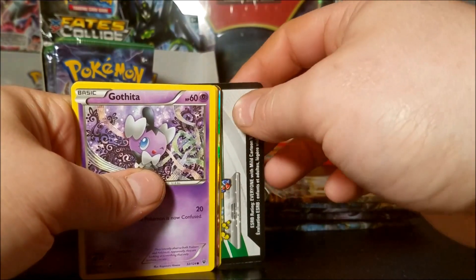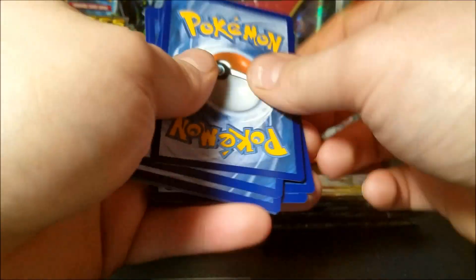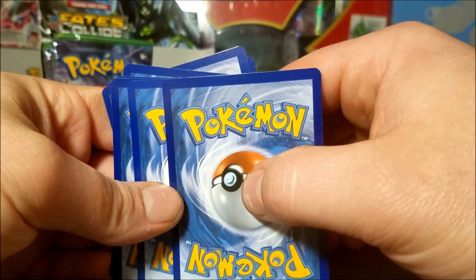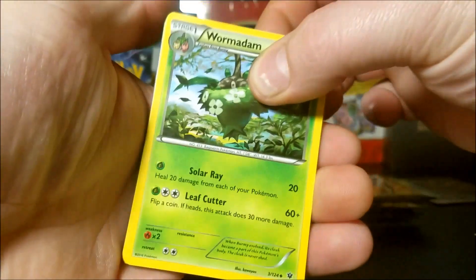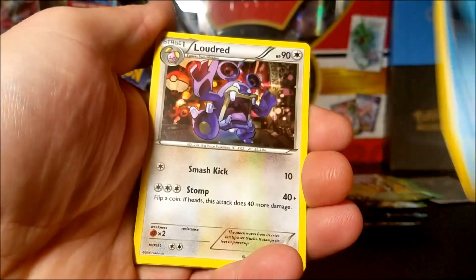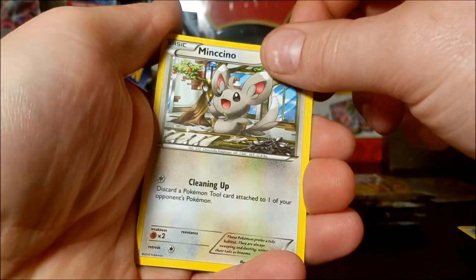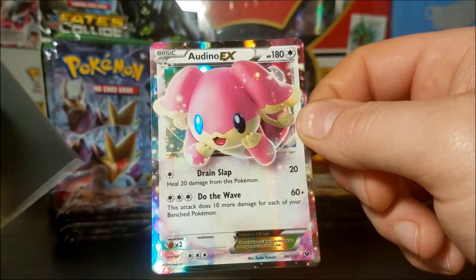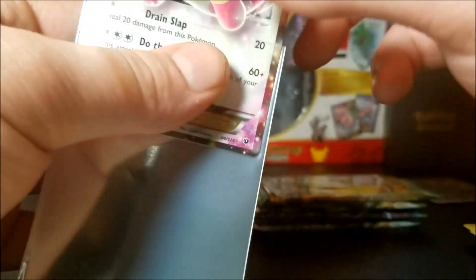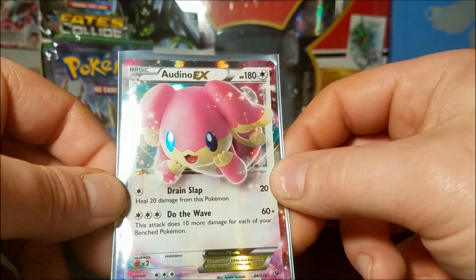There it goes again - you see that? Can you see the difference in that blue? Let's see if my theory is right - I'm gonna say that's an EX. We have a Wormadam, Dugong, Loudred, Gothita, Pineco, Mothim, Whismur, Dominician, reverse Mothim, and Audino EX! It seems the back of the cards are a little darker when it's an EX - that's definitely cool.